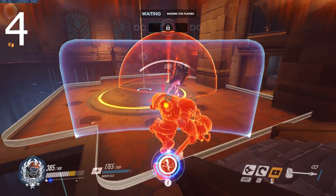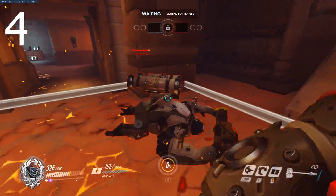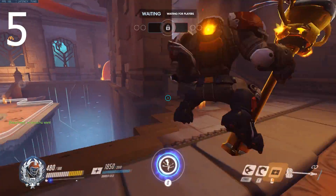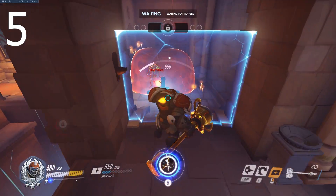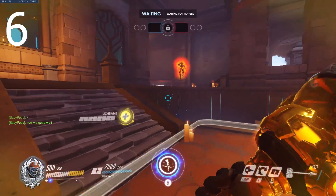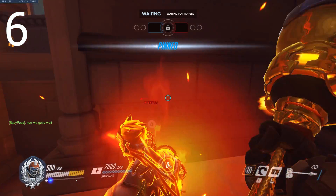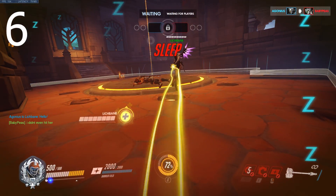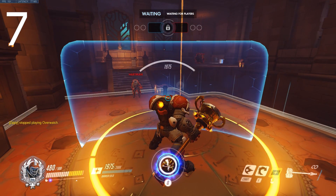Winston is not a big threat as your armor makes his tesla cannon just tickle you. Don't attempt to earth shatter until his shield is down and on cooldown. Against Bastion, try to close distance quickly using the natural environment and minimize shield damage, since you'll need it to close the last bit of unavoidable distance — charge him when you're close and he won't be able to stop you. For Genji, it's entirely worth using an earth shatter on him, especially if he's nano boosted. One ultimate used is better than losing a fight because Genji takes out both of your supports. Against McCree, when he goes to flashbang over your shield, jump and attempt to block it.